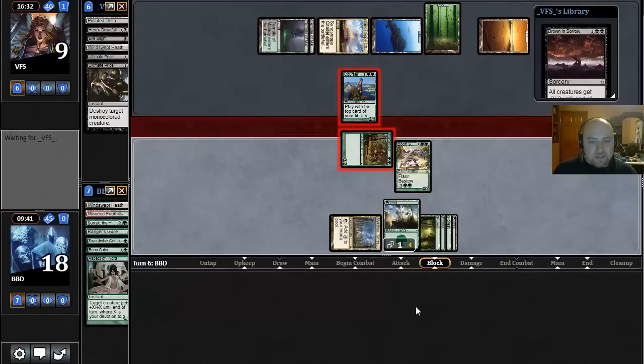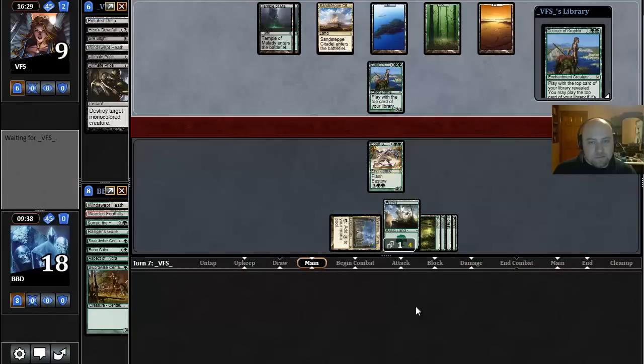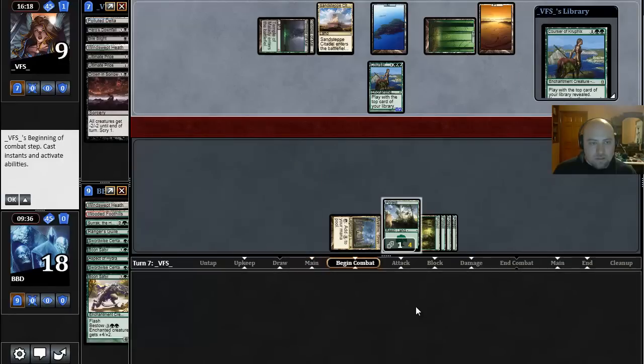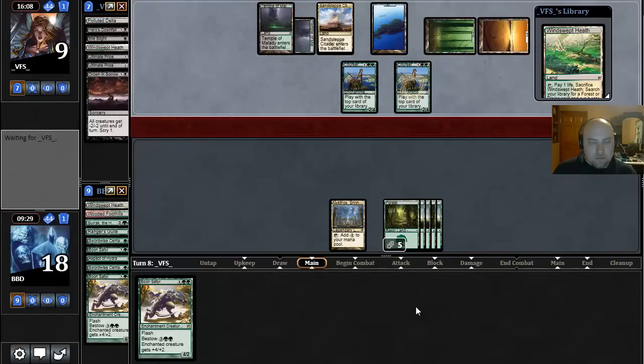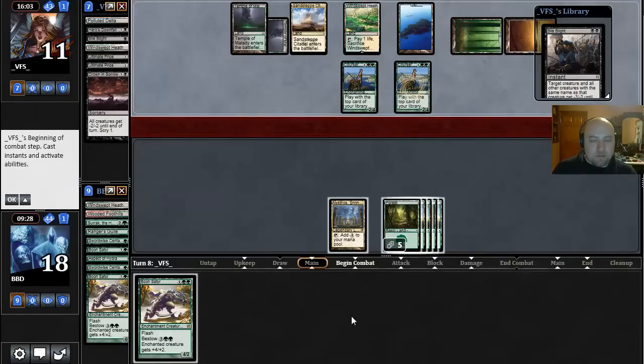Another Ultimate Price — oh my gosh, that's really bad. We just had double Ultimate Price. I could have played more conservatively, but that's annoying. Not much we could have done about that — I just didn't think they had another removal spell, but they did. Bile Blight on top, and Courser really just putting them out of reach.